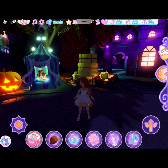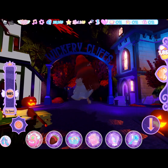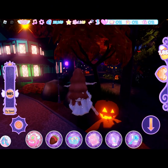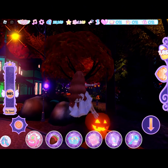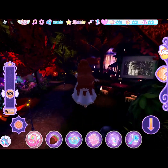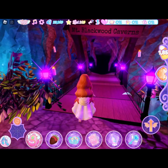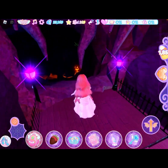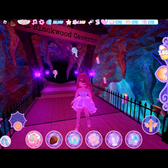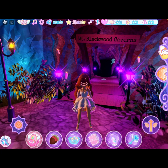To get to the maze I usually just fly because it's faster. You go through the trick-or-treating area and then right here to your right, beside the first house, there is this area — and here is the maze. I didn't go through it yet; I'll probably make a video later about how to get through the maze.